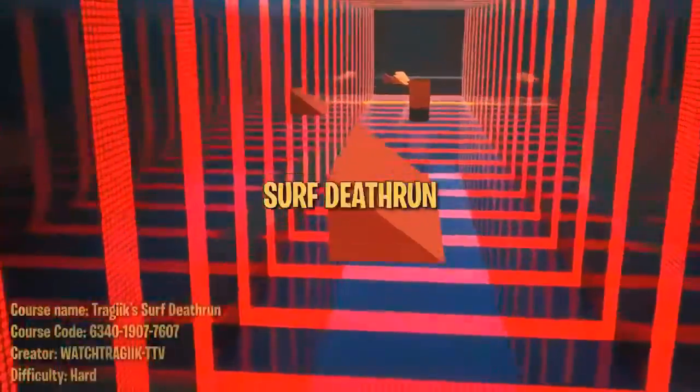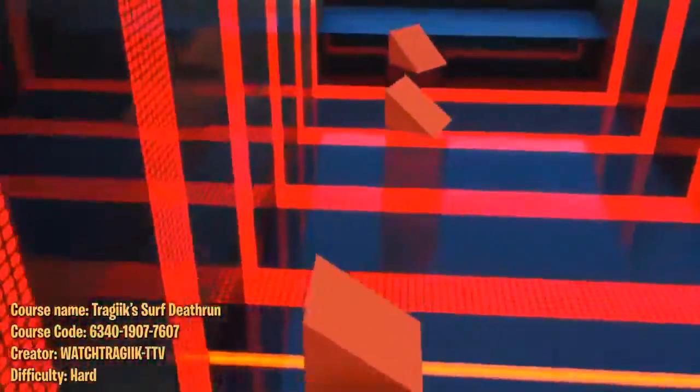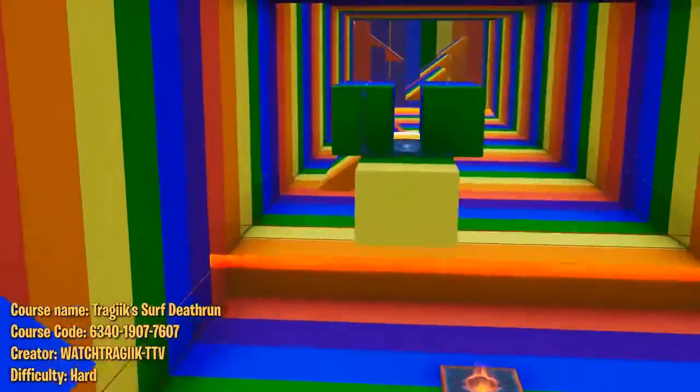Let's get started. This first map is a ton of fun — it's Fortnite's version of CSGO surfing and it's done pretty well. There are six levels, each with its own unique surfing obstacles. The goal is to slide and jump on each obstacle, maintaining as much momentum as possible so you have enough speed to make it to the end.